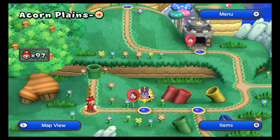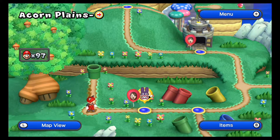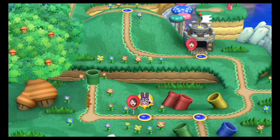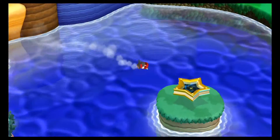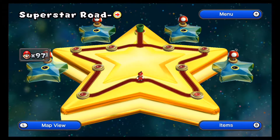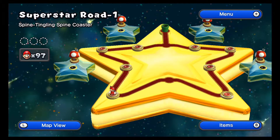Today for this episode we're about to begin the special world in New Super Mario Bros. U. Just like in New Super Mario Bros. Wii you can access World 9 after beating Bowser in World 8, and in New Super Mario Bros. 2 you access World Star. In this game the special world is known as Super Star Road, which is essentially equivalent to World 9 in New Super Mario Bros. Wii.